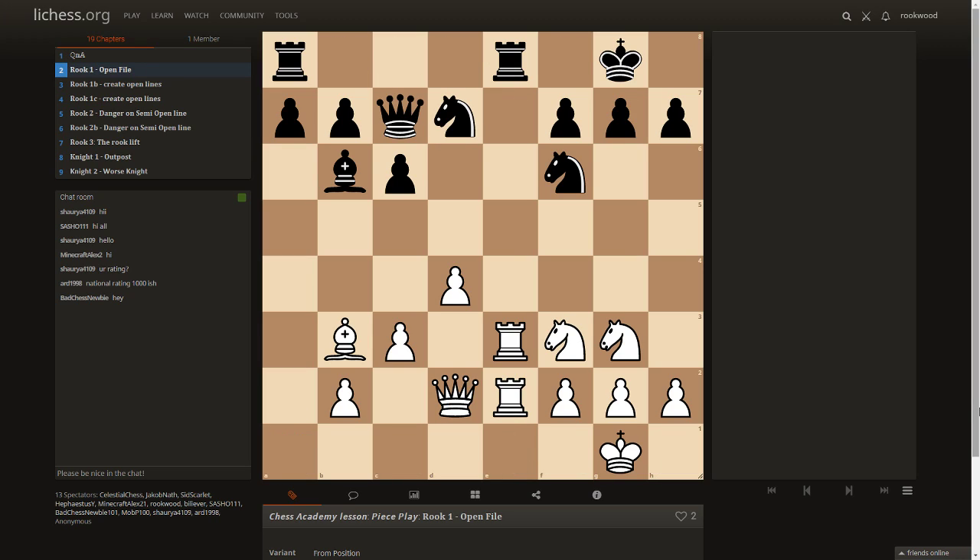Here's the first position. One of the goals with the rooks is to win control over the open file. White has two rooks controlling the open file. The question is: after you have control over the open file, what is the next step?